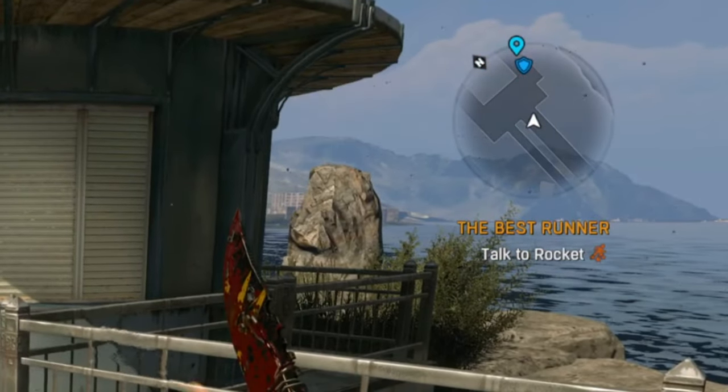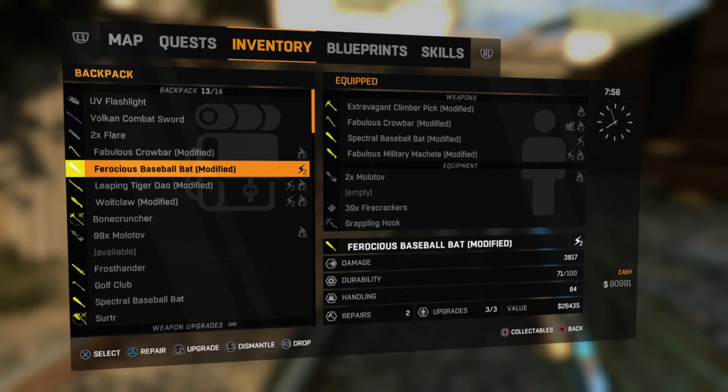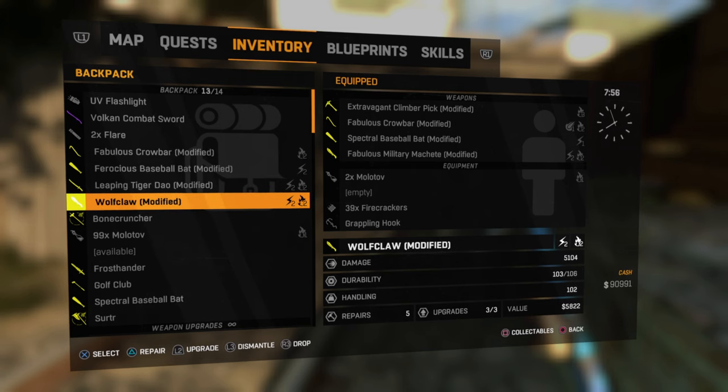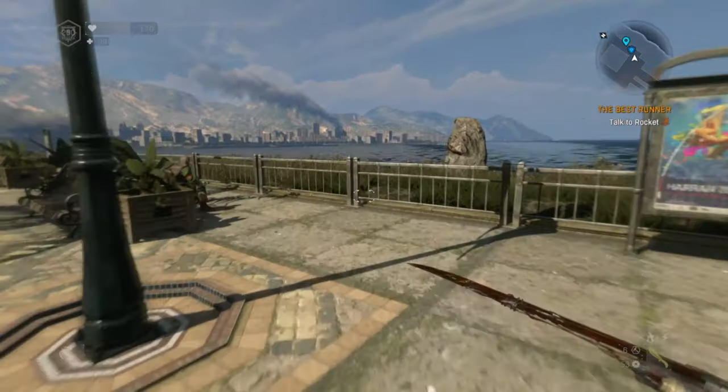If you see one of these, check the location and then run to the nearest stash and grab all of those broken weapons. Make sure you fill your inventory with as many broken weapons as possible, or if you have any weapons that are down to one or two repairs you can refurbish those as well. Make sure you leave space for at least one good weapon though, as this task will involve fighting either zombies or humans depending on where the mission spawns.